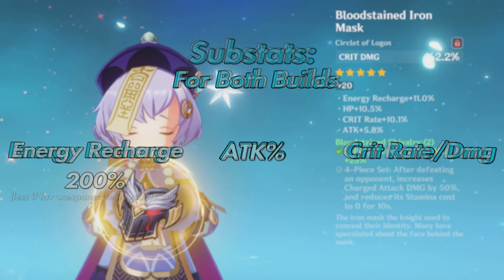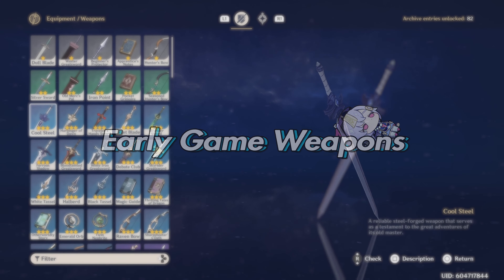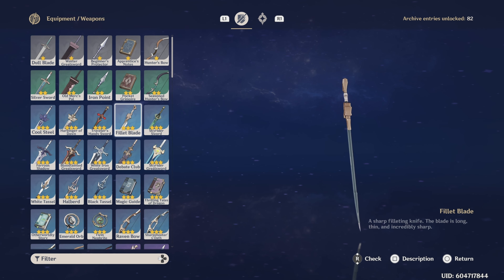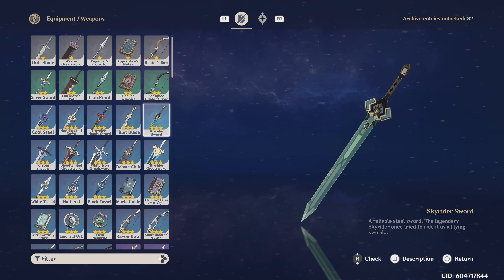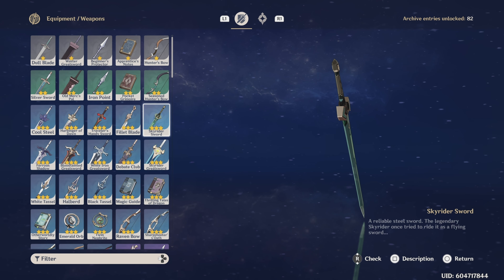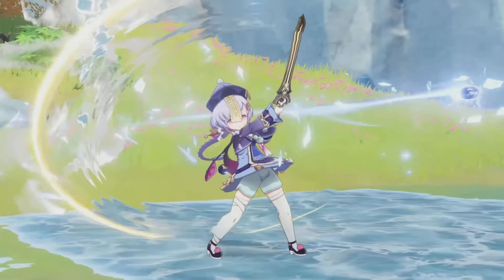Now let's get into her weapons. For early game, the best swords are Cool Steel and Fillet Blade — both give attack and work for either build. There is also the Skyrider Sword, which can work well for a healer build since the energy recharge helps Qiqi get her burst back faster and improves healing frequency.